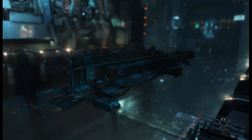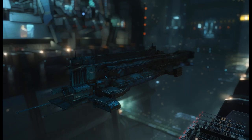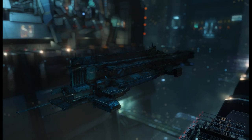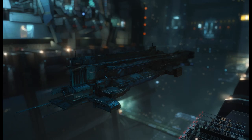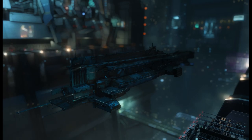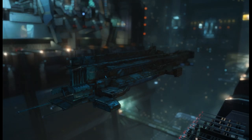It mostly tends to be a thing for supercarriers with anti-cap fighters, because their volleys hit really hard. For instance, if you want to volley through a FAX or a dread, it's better to sync them up, because at that point there might be enough reps, or they might just have a self-rep that they can get off.